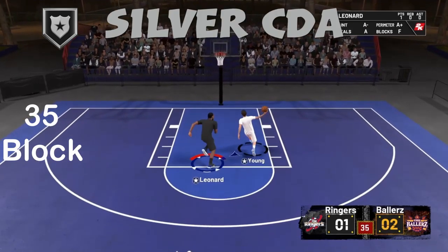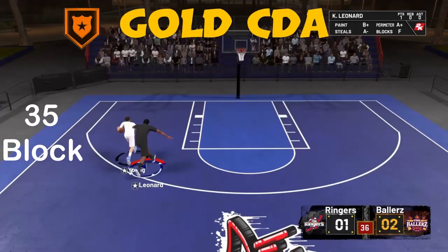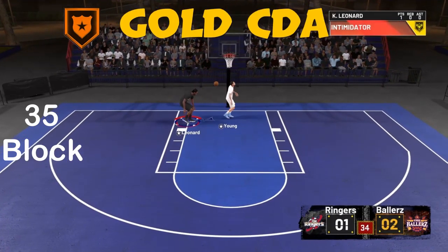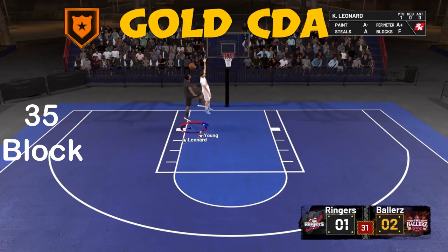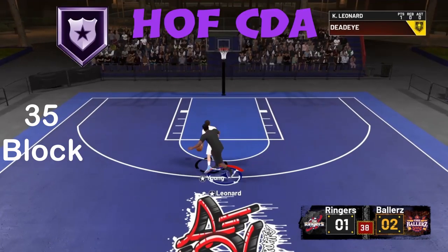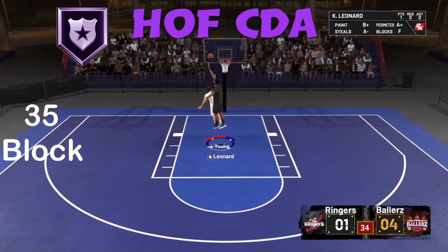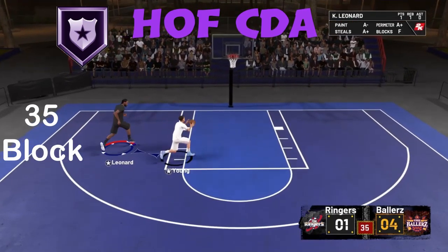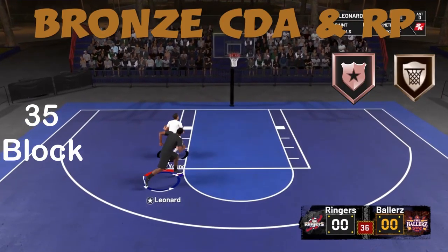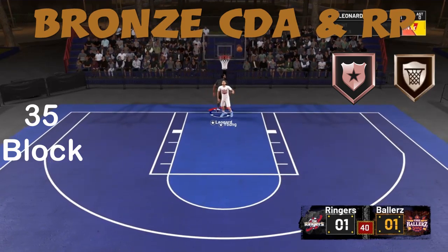Chase Down Artist gives you that explosiveness off the ground to try and get a block. The thing is, I wasn't getting any blocks on bronze or silver. Once I put it to gold I was able to block shots, but it wasn't consistent — it wasn't like 'I'm gonna block it for sure.' But once I had bronze Chase Down Artist and Rim Protector together, I was able to get those leaping animations as well as block shots consistently.